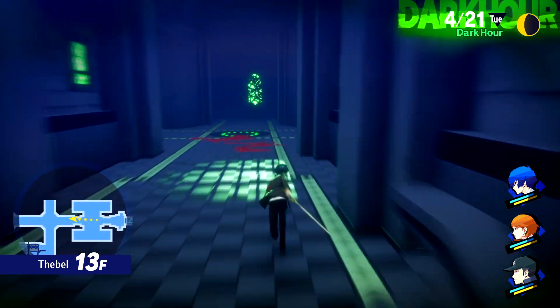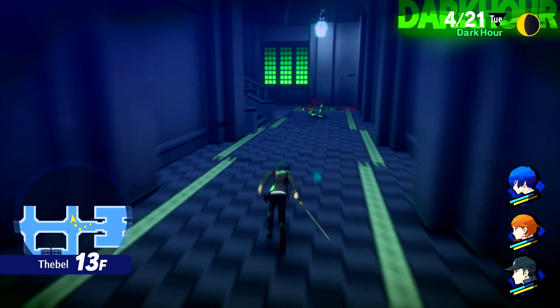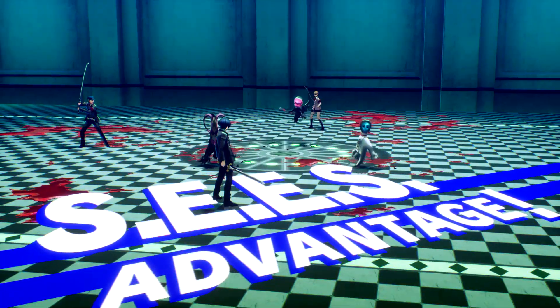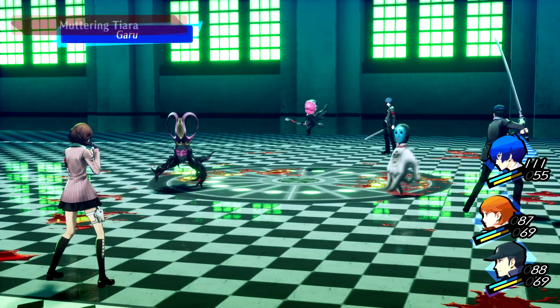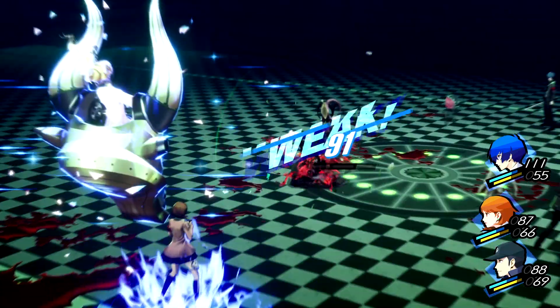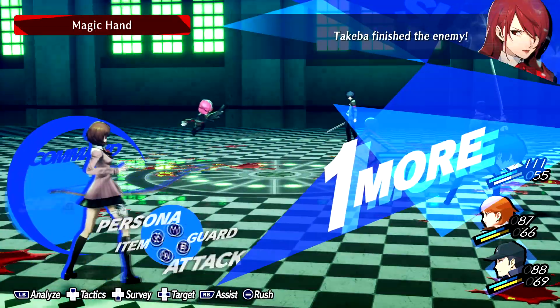Alright, we found the stairs, and now we can more organically interact with the quick travel system in Persona 3 Reload, where I can explore the rest of the floor and when I feel like going up, I can just zoom the minimap, select the travel-to-stair option, and move that way.